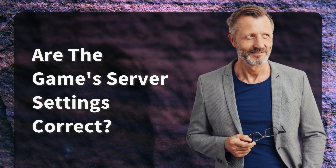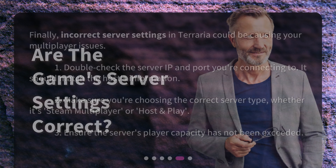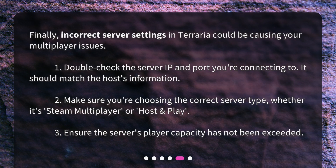Are the game's server settings correct? Finally, incorrect server settings in Terraria could be causing your multiplayer issues. 1. Double-check the server IP and port you're connecting to — it should match the host's information. 2. Make sure you're choosing the correct server type, whether it's Steam Multiplayer or Host and Play. 3. Ensure the server's player capacity has not been exceeded.